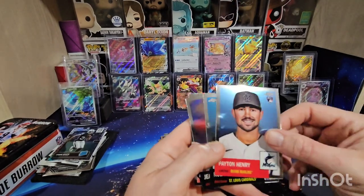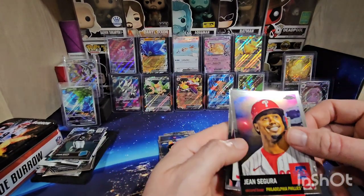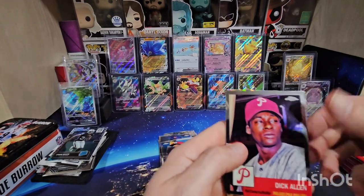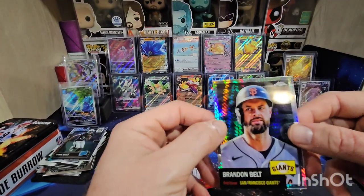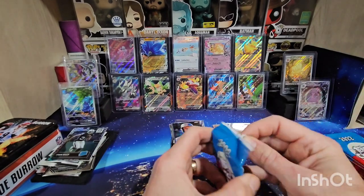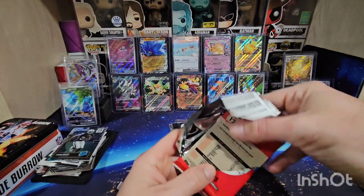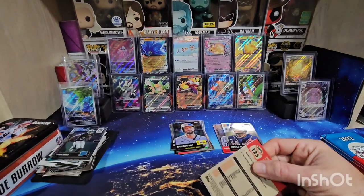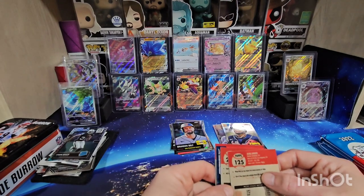We're going to start this pack off with Peyton Henry, Nolan Arenado, Segura, Dick Allen — that's our first prism — and Brandon Belt. We do get three prisms per box; usually you're going to get two silver ones and one blue, but you can get other colors too. There's gold — they're not numbered but they are short printed. Looks like we have a hit in this pack.